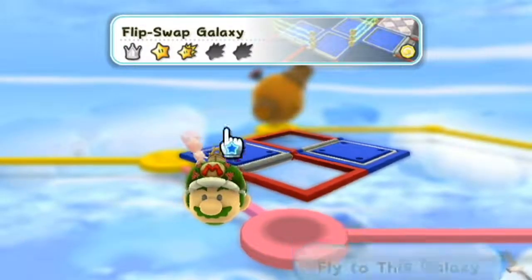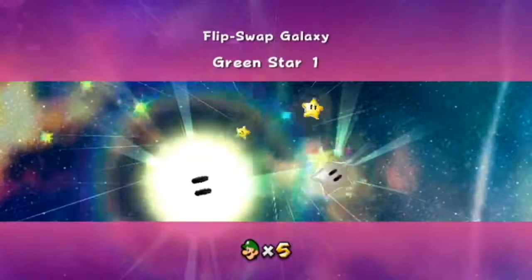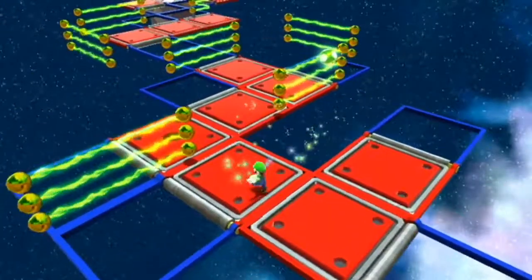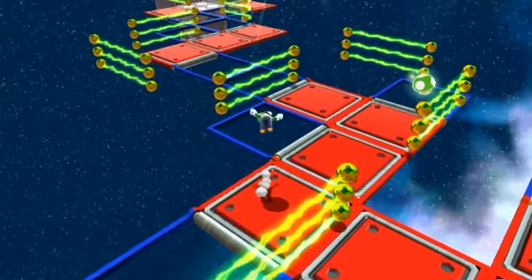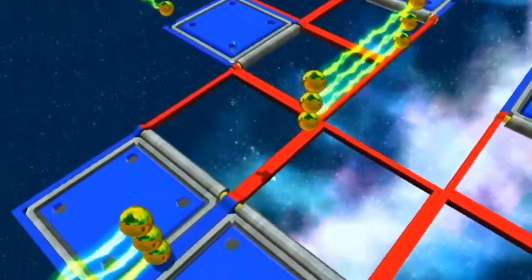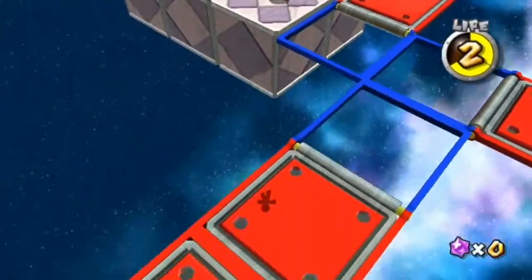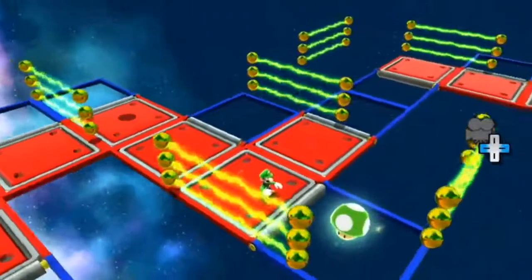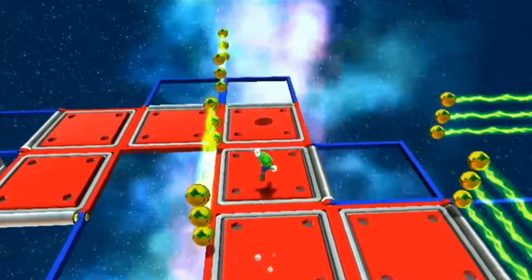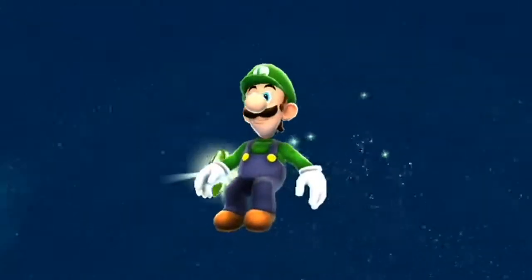Now to the Flip Swap Galaxy. Star number one. You're going to want to make your way until you get to these electric fences, and what you're actually going to want to do is triple jump up to the star. It's very tricky so this is probably going to take a couple tries. But there you go, you got the star.